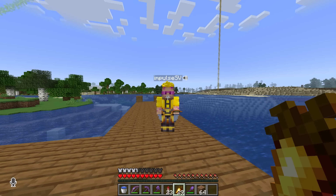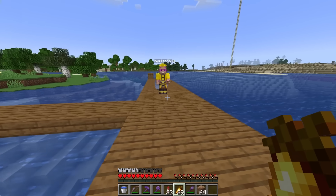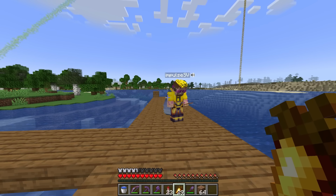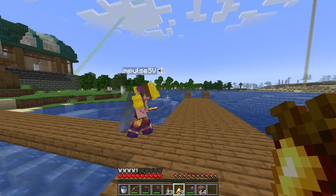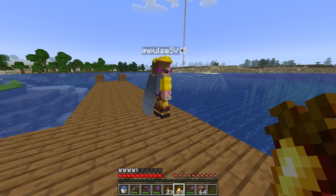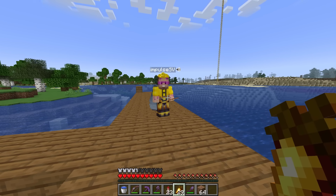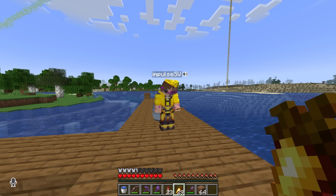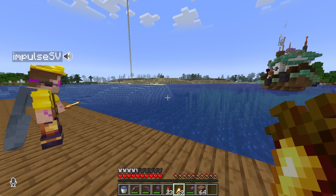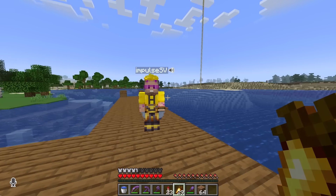Literally every summer, for the past 10 years, I have made my way out to San Diego and stayed in a beach house right by this really cool pier that goes out into the ocean. On the end of the pier is this building where you can get fish — it's a restaurant. What if we made a little building at the end of this dock and just put the portal in that? It would feel much more player-scale.